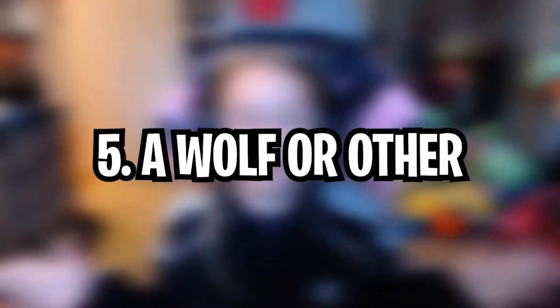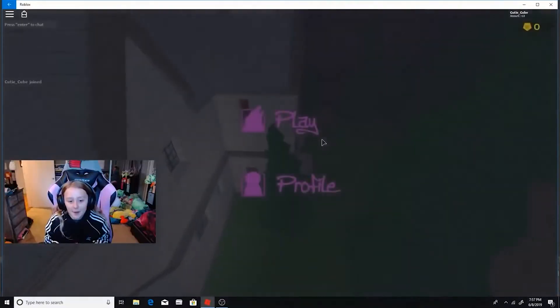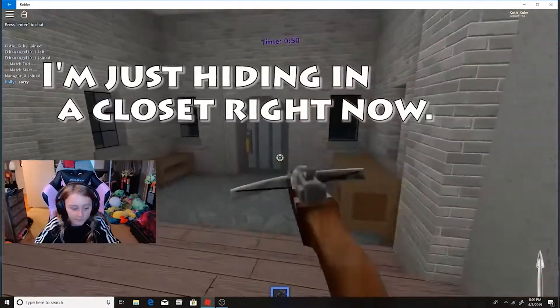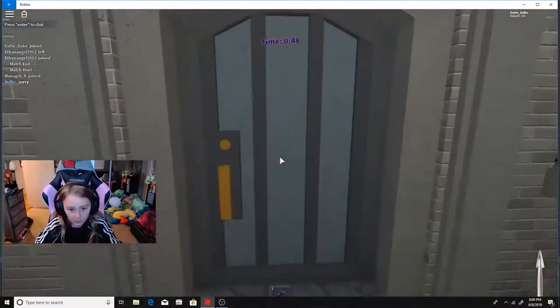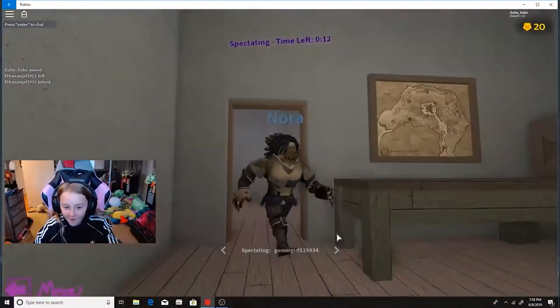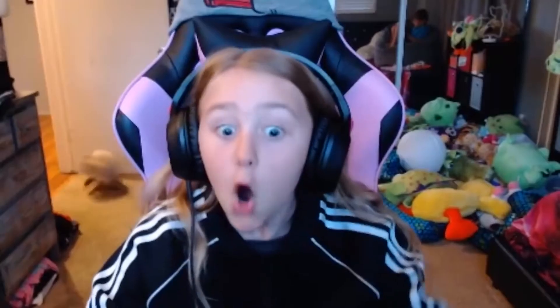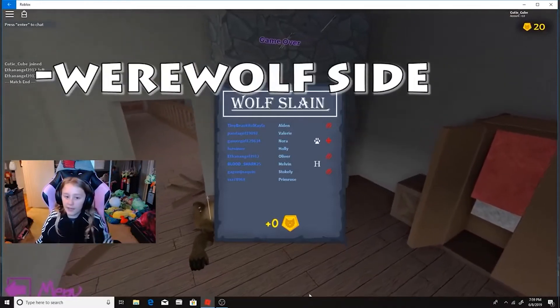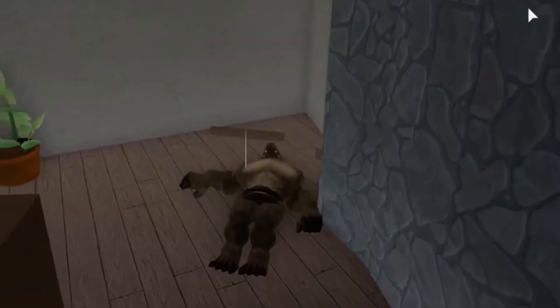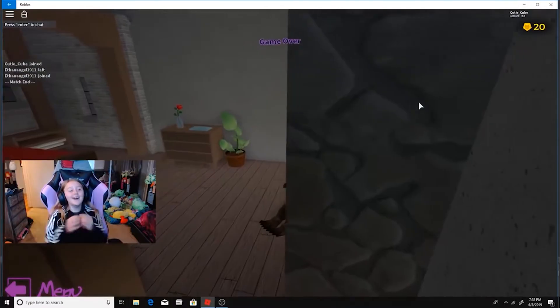Number five: A Wolf or Other. A Wolf or Other by Otterspace recently became one of my favorite Roblox games and it is a place on this list too. It's a take on the classic murder mystery game but with a unique twist. Players are randomly selected to be either an innocent, a hunter, or a werewolf. The job of the innocents is to try and stay alive. The hunter is armed with a crossbow and is tasked with taking down the werewolf, and the werewolf is to kill everyone.